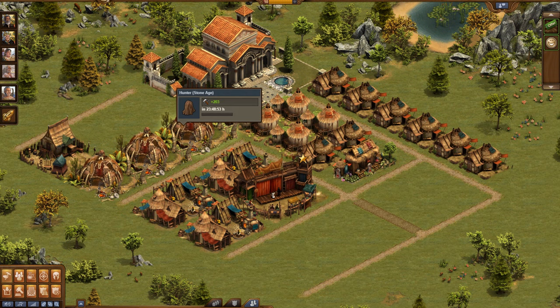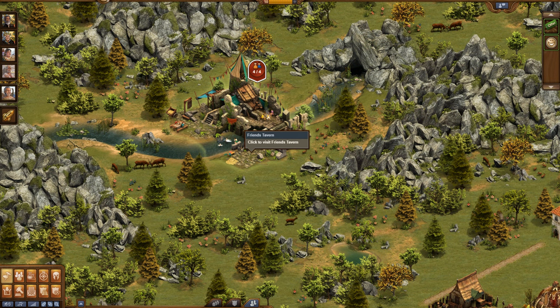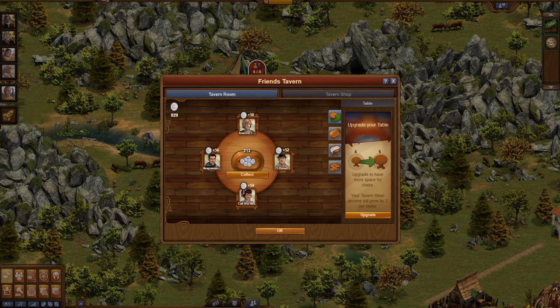If you've only started playing, you will notice a ruin along a river to the north of your city. Once you unlock the construction research in the Bronze Age, this will become a functional building — the Friends Tavern.